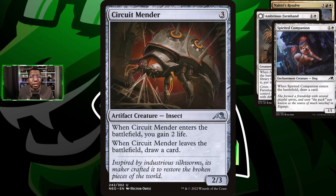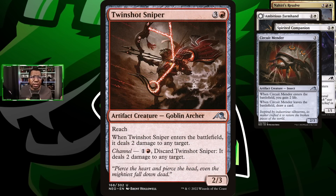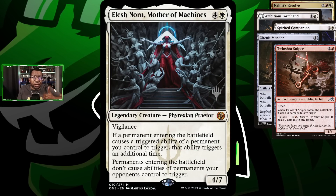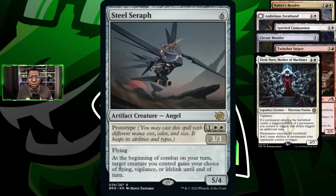Circuit Mender helps us find everything we need and is a really good card against mono red as a two-three that gains us life. Another card I've been wanting to play is Twin Shot Sniper — it acts as a deal two damage spell when it comes into play, has reach, and if we blink it every turn it's an extra two damage. Along with Nahiri's Resolve we're playing Elish Norn because all of these things can trigger multiple times. We're also playing Steel Seraph.